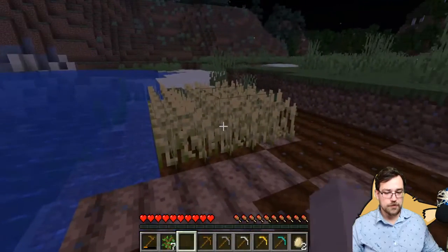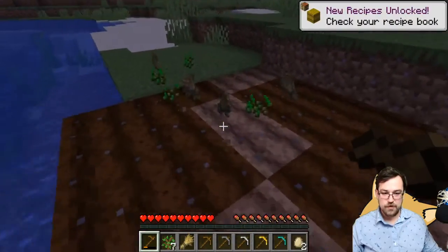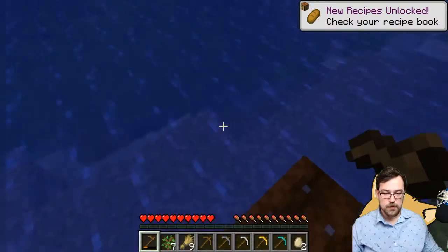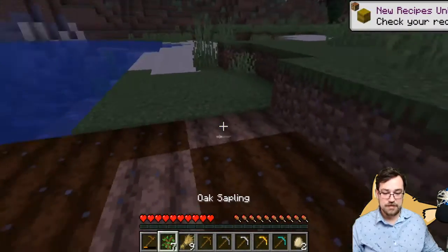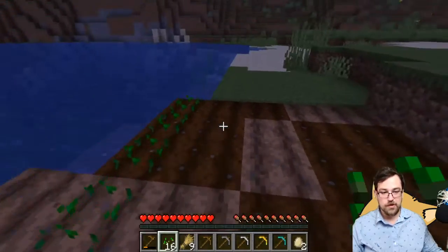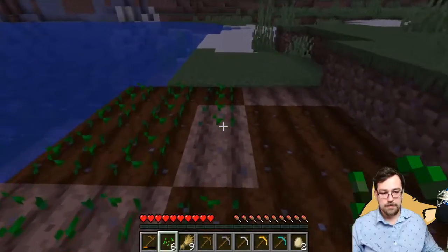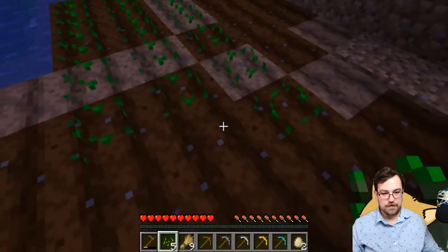What we will do is pop them by left clicking with our tool and we will get wheat and more seeds. We will always get more seeds than what we originally planted, that way your farm can grow and multiply.